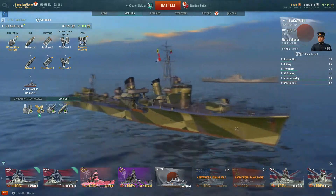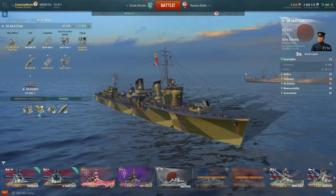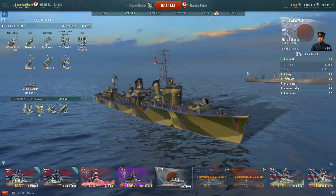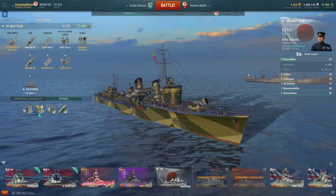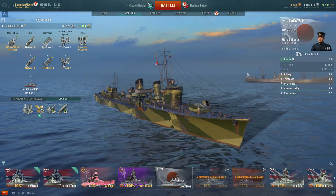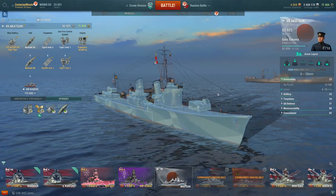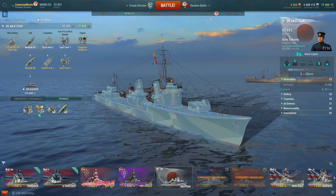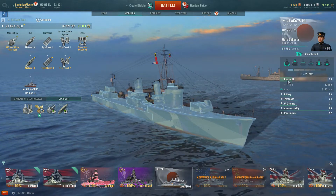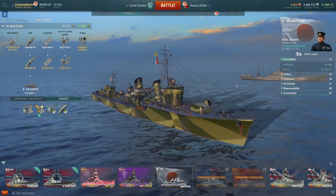Let's have a quick look at the stats. Survivability scores 23, with hit points of 13,100 — pretty middle of the road for a destroyer. German destroyers have much higher hit points, and a couple are a little lower. Ultimately, as a destroyer, as you can see by the armor, you're not really there to take a battering — you're there to issue a battering from stealthy positions, then get back to do spotting for the bigger, more powerful ships.